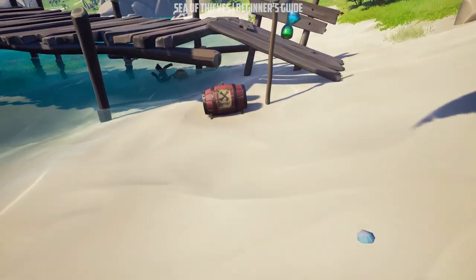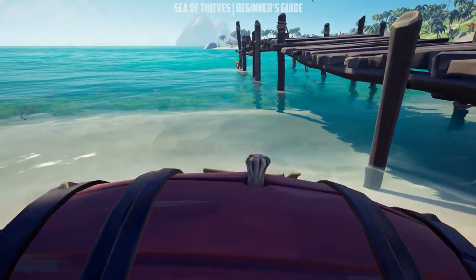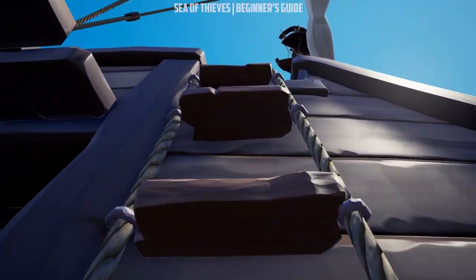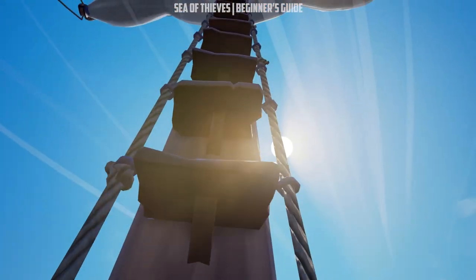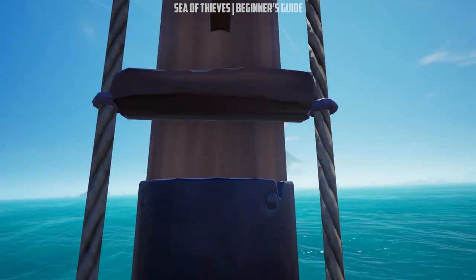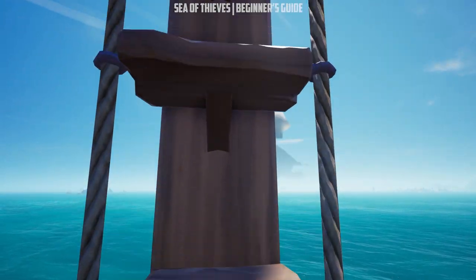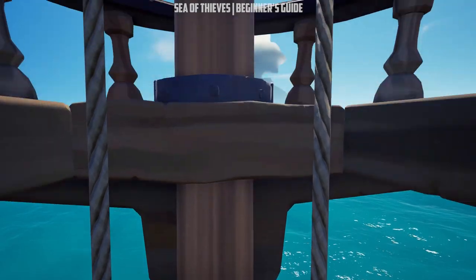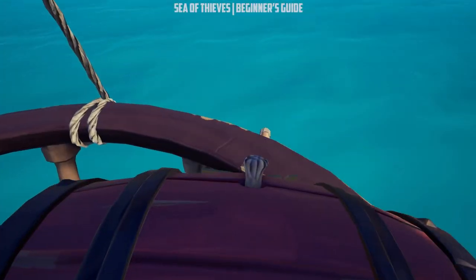Sometimes you will get a gunpowder barrel as an item to deliver as part of the voyage. Gunpowder barrels at all times should be stored on the crow's nest and nowhere else. In case they blow up from an enemy sniper or lightning, they will not affect you down on the ship, so it's a safe place to keep them. You can find them scattered around islands, but forts will always have gunpowder barrels in large quantities.